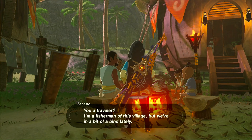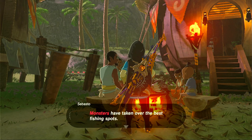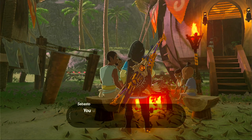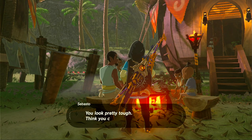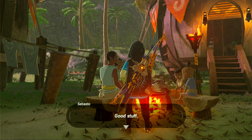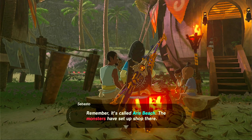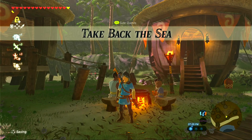Sebasto says: 'You a traveler? I'm a fisherman of this village but we're in a bit of a bind lately. Monsters have taken over the best fishing spots. You used to be able to pull in a good haul at Aeris Beach, but these days you'd be lucky to leave there with your life. You look pretty tough — you think you could take care of them?' We respond: 'Consider it done.' He replies: 'Good stuff. Remember it's called Aeris Beach — the monsters have set up shop there. Stay sharp.' And that activates the Take Back the Sea side quest.